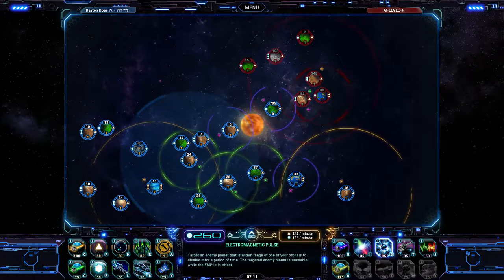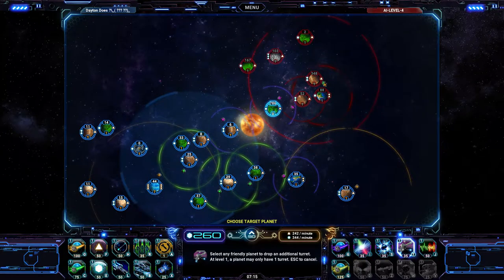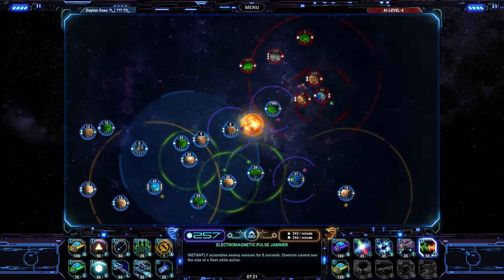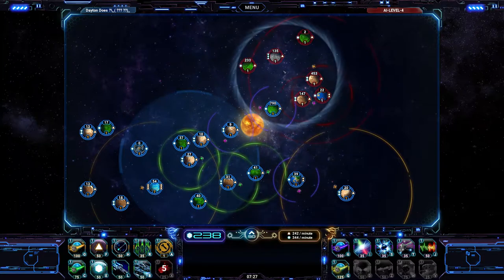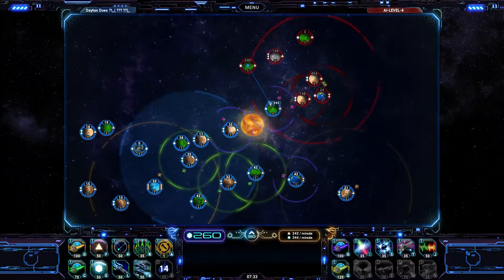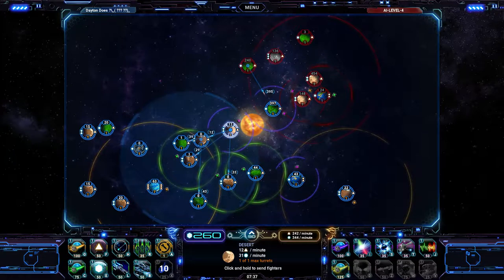Inverse polarity, electromagnetic pulse, turrets. Turrets seem like a good idea — let's build a lot of turrets. Instantly scramble enemy sensors for eight seconds; enemy cannot see the size of a fleet while active. I'm gonna just keep trying to scan over here. Let's take this planet, let's make it happen. Tired of sitting around.